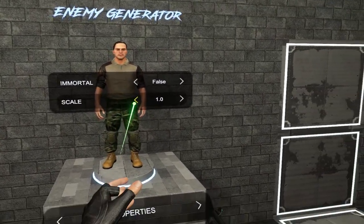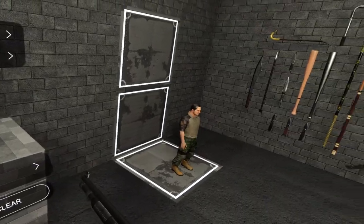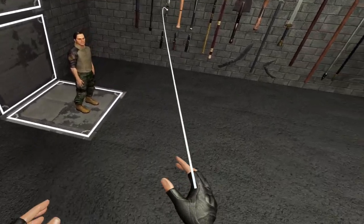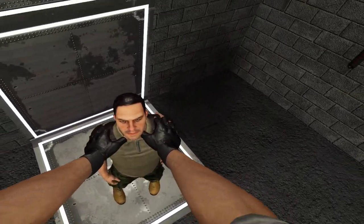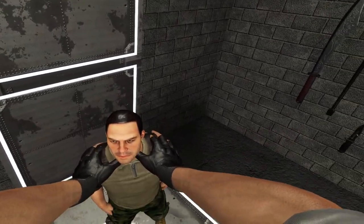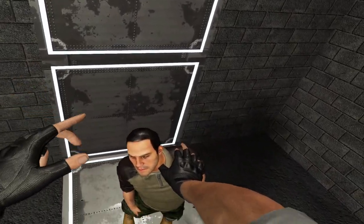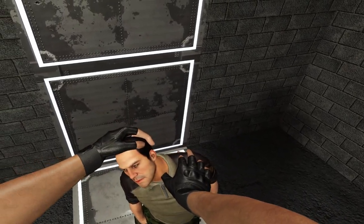Somebody had a really good suggestion with the enemy generator here, so we're gonna make a tiny person and we're gonna spawn him in. Oh, it's so cute! Hold on, I want to pick it up. Come here. Why can I not lift you up like a normal person? You are heavy. But somebody likes your little tiny head, and what we're gonna do with it — we're gonna use it as bullets.